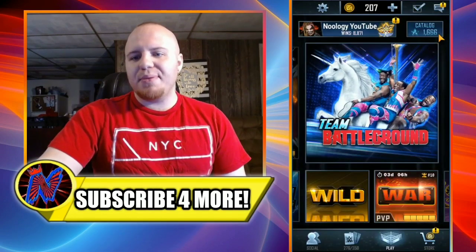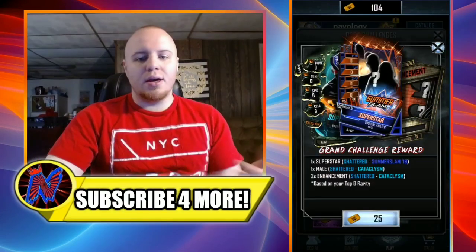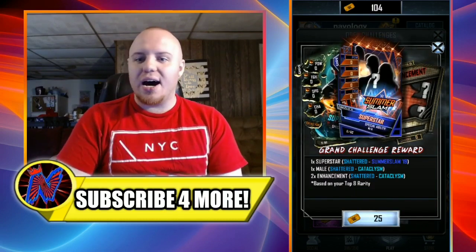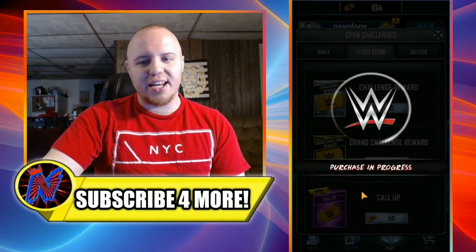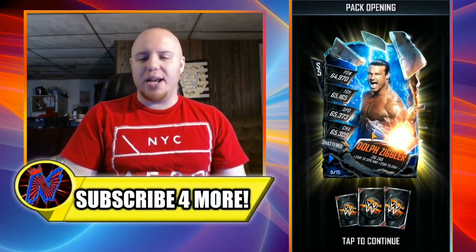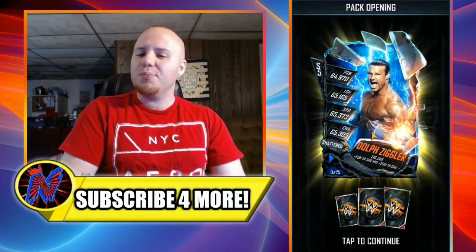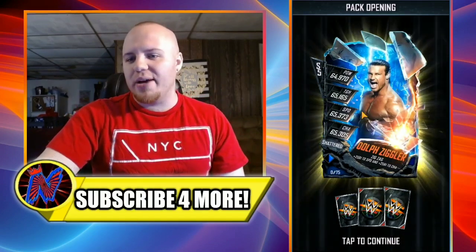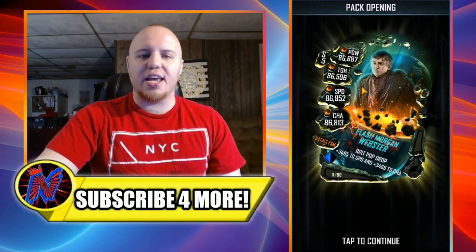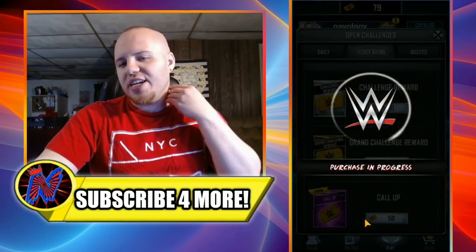Now let's head over to my girlfriend's account to open her four grand challenge reward packs. Hopefully she'll have better luck. Here we go with the first one — will she get a SummerSlam 19 card? In three, two, one... it doesn't happen, but I got Dolph Ziggler! You know what that means — he's here to show the world! Plus three Cataclysms: a Charisma, another Charisma, and Flash Morgan Webster to wrap up that pack.